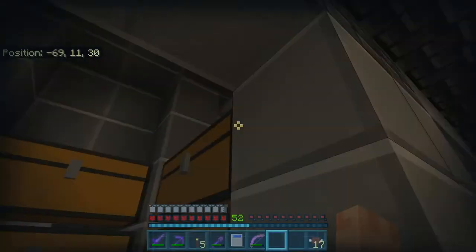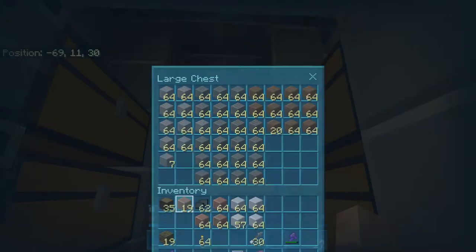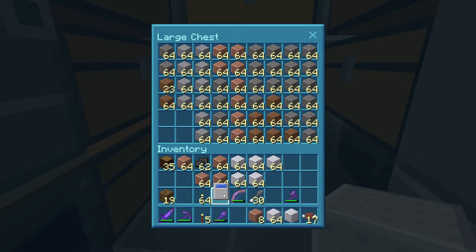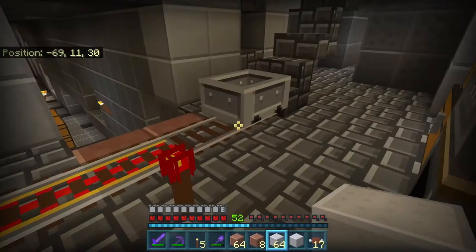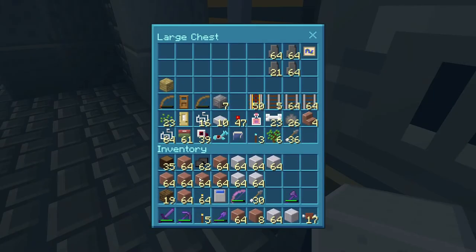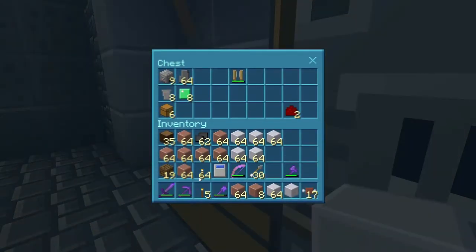It says chiseled grimestone, but it doesn't have any chiseled grimestone slabs, stairs, or walls, so we'll see how that goes. We could absolutely love chiseled grimestone and want slabs, stairs, and walls without having access to them. Maybe they'll add that in later, but obviously not every block has all its different variations with slabs, stones, and stairs.